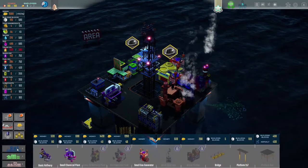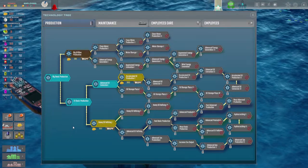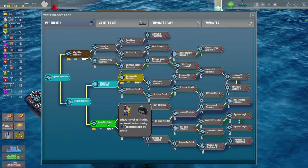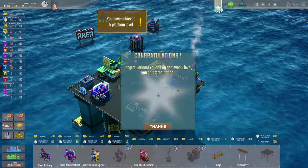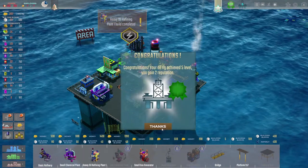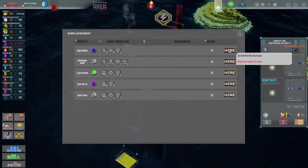The crude oil container was destroyed — I'll just place another one. Let's spend some money on research: Heavy Oil Refining unlocks the heavy oil refining plant and asphalt container. This is a very large building but I'll fit it in here. Congratulations, oil rig achieved level 5 — two more reputation gained!